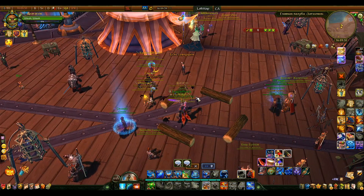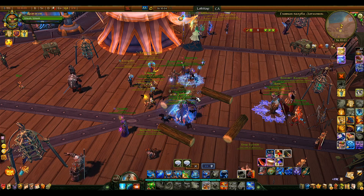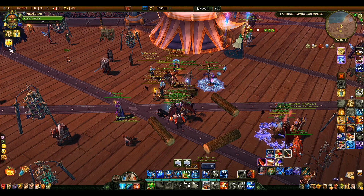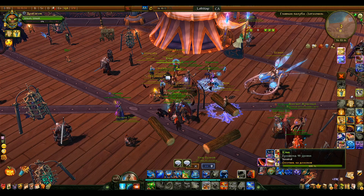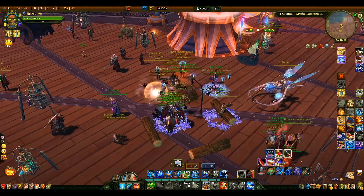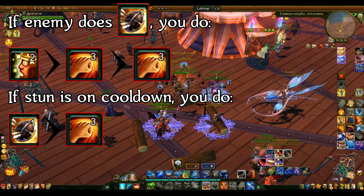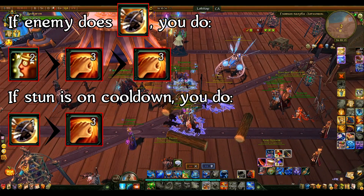An important thing: when he uses shield and you don't have Stun available, use your own Shield — because about 70% of the time he'll follow his shield with a Blow attack, which will fail against your shield. React as fast as you can to his shield to minimize the timing window. Also note that as the hardest dueler, he can do everything you can, including knockdown and stun. If you get stunned while shielding, so be it — he will always lose if you follow this method. I'll put a helpful picture on screen and in the description you can download it for reference.